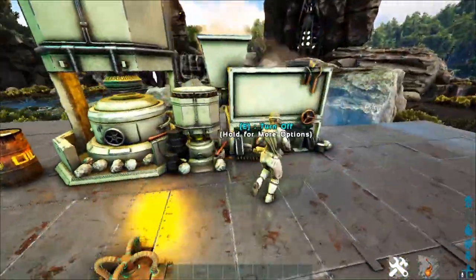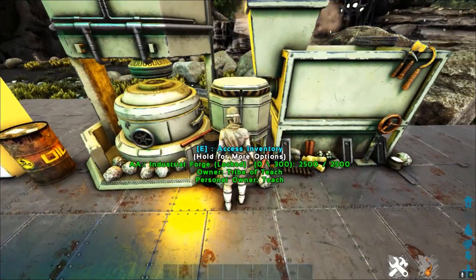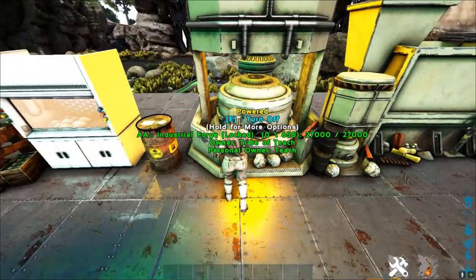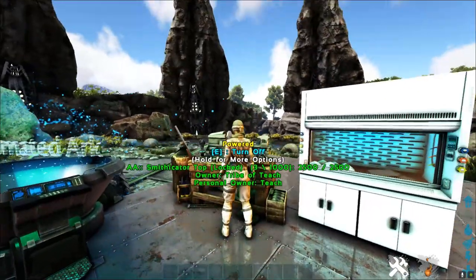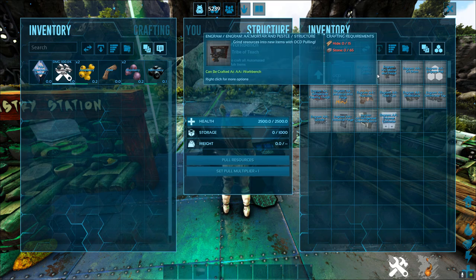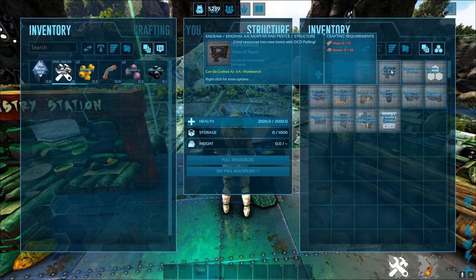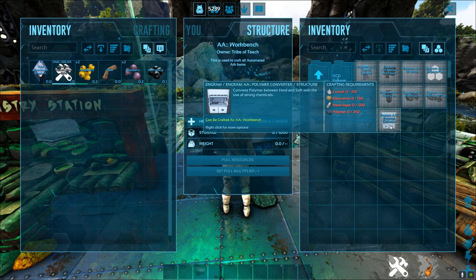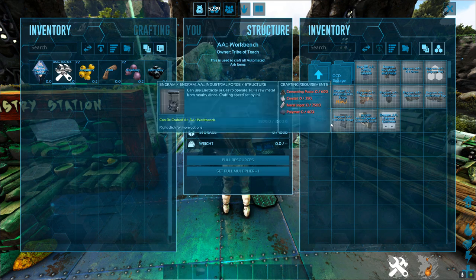So we've talked about the grinder which can automatically pull and send things, the control console, the indie forge, oil drum, polymer transmuter, and the smithicator with its fabricator top. Now this is the workbench, which you use first and is how you make all of these different things. You can see some are really easy to make and others aren't - there's a refrigerated chem bench and a whole bunch of fancy things you can make.